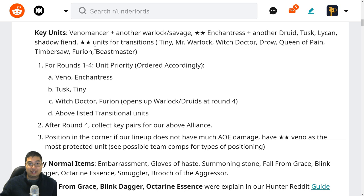The key units for the early game are Venomancer plus another Warlock or Savage, two-star Enchantress or two-star Jakiro together. We can have Tusk, Lichen, and Shadow Shaman at one-star to complete an alliance — either Warlocks or Savages. Two-star units for transitional purposes can be Tiny, Warlock with Ogre, two-star Warlock with Venomancer, Witch Doctor as a Warlock, Drow Ranger with Heartless, and Queen of Pain as an Assassin.